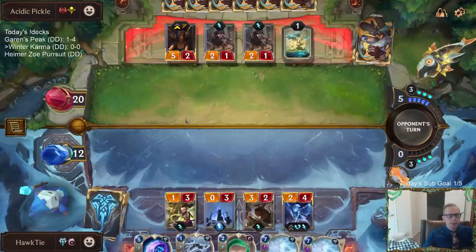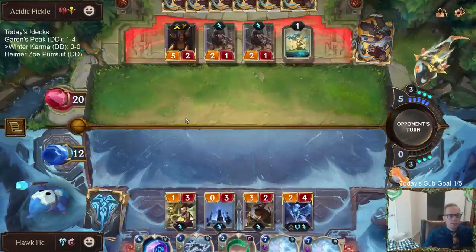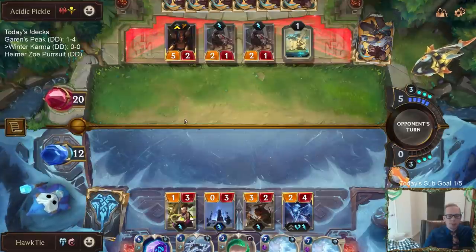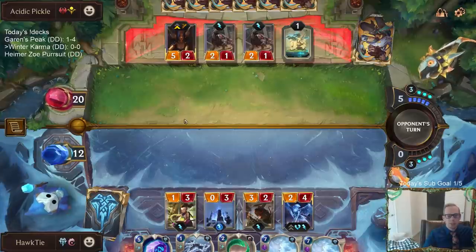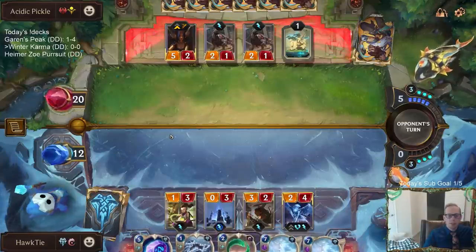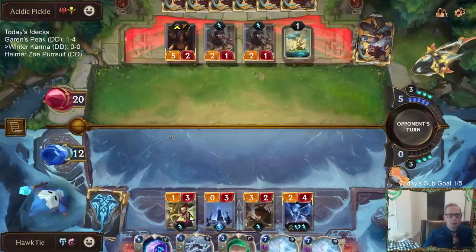Saving Brittle Steel for fight spells — that's what I'm thinking too. If they go a fight spell like Bloody Business, then we Brittle Steel. I think that's a good card to have — a one-mana response that's definitely going to be worth it.